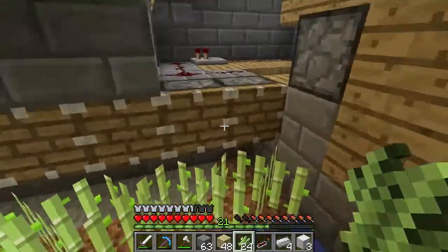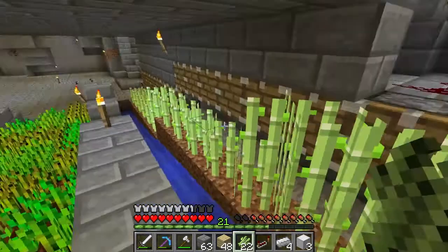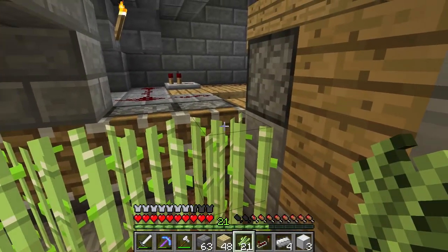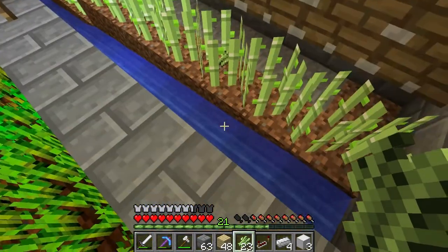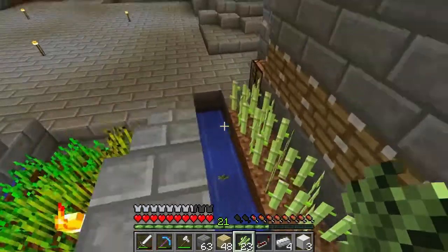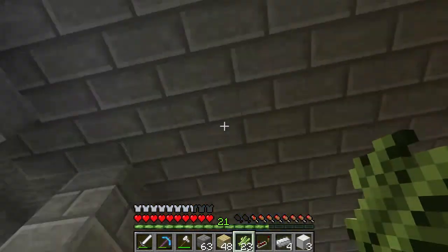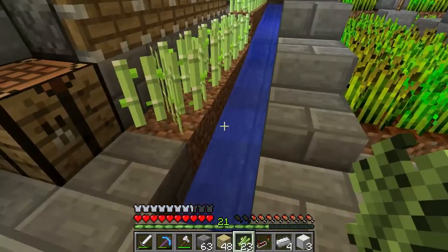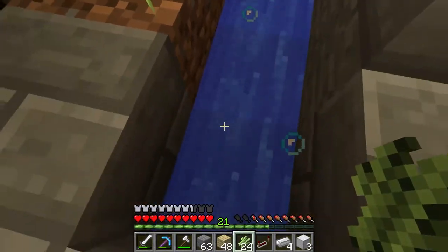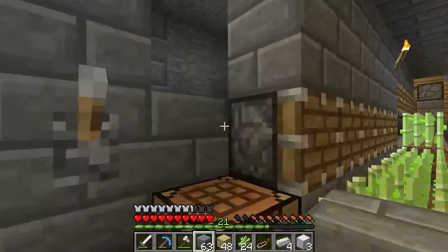I'll show you this working. All of this will grow by one, they'll all go bam — all these will be grown. When this one grows to the final stage, bam, all of it falls down. Most of it falls into the water and gets brought down here. So eventually if I'm AFK up there, this will just be growing and growing, and eventually it'll all just build up down here. I come by, jump down, and pick up like a stack of sugarcane. So that's how that works.